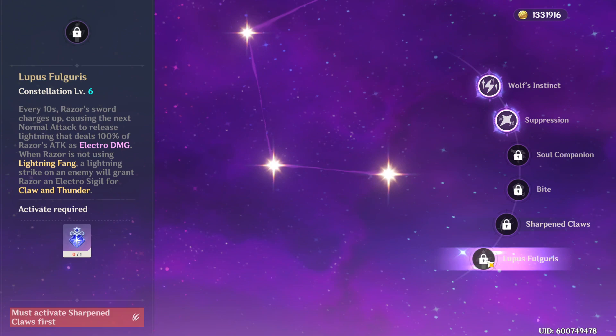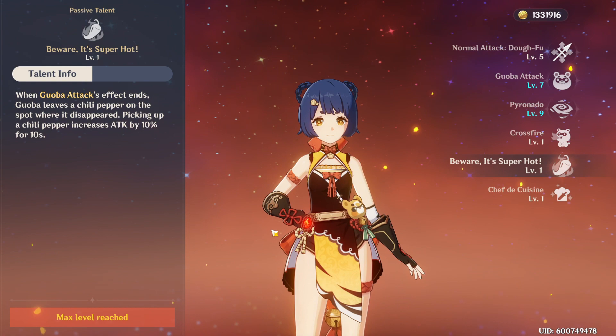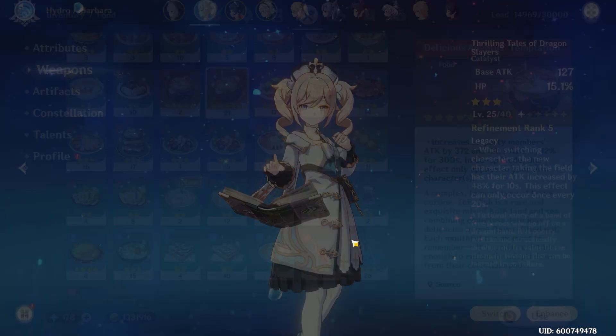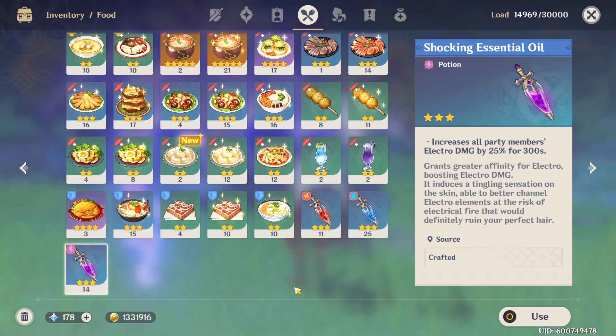Here are some of the other game mechanics that we used to reach that 4,000 attack stat on our Razor. We had Xiangling's Guoba Peppers that grant 10% attack for 10 seconds. We used Bennett's Ultimate, Fantastic Voyage, granting a 56% attack bonus based on his base attack for 12 seconds. Our Barbara is using a 3-star weapon called the Thrilling Tales of the Dragonslayer, granting 48% attack after swapping characters for 10 seconds. The Delicious Adeptus Temptations, a 5-star food, also helped increase your attack by 372 and provided 12% crit chance for 300 seconds. And finally, the Shocking Essential Oil, increasing electro damage by 25% for 300 seconds.